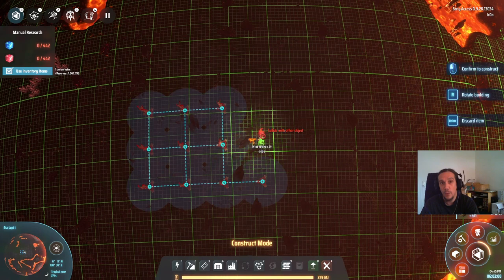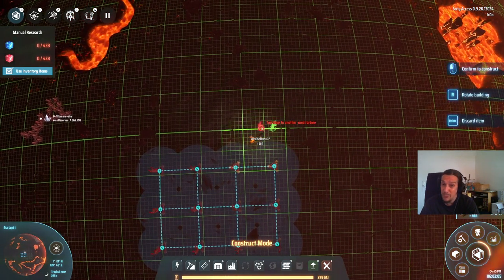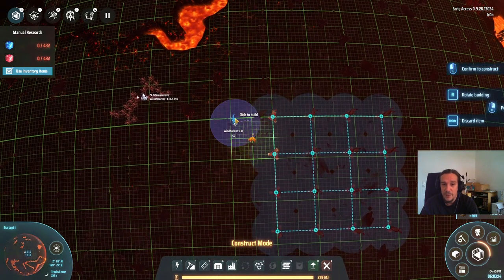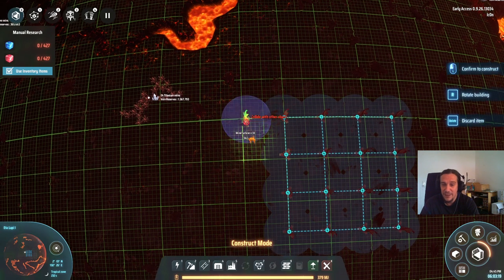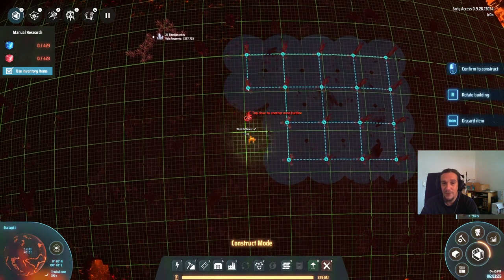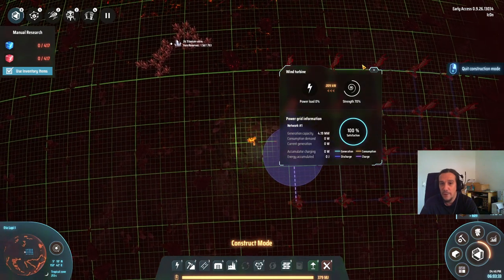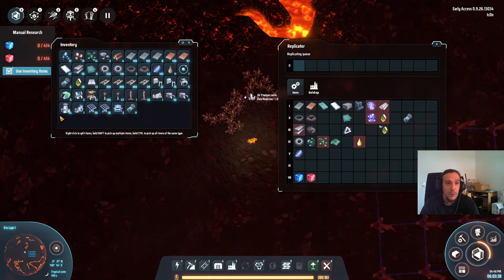Later we're going to transport materials from one planet to another, but right now all we can do is set up a bit of a production site where we smelt titanium automatically, stockpile it, and transport it back to our home planet manually. We'll have to do that maybe once or twice — not much more. We're already researching the tech to do it automatically. But interplanetary shuttles need titanium to be built in the first place, and you need a substantial amount. So you need to haul that titanium manually — there's no way around it.